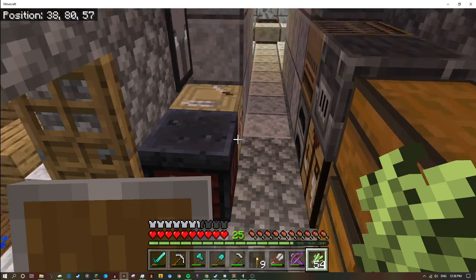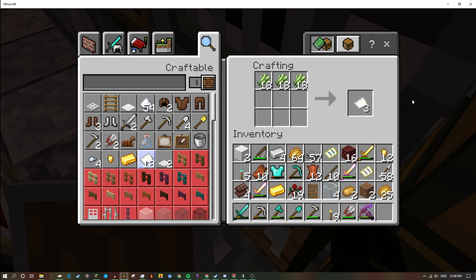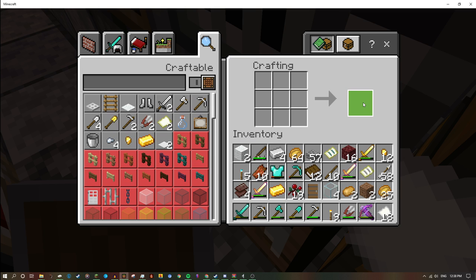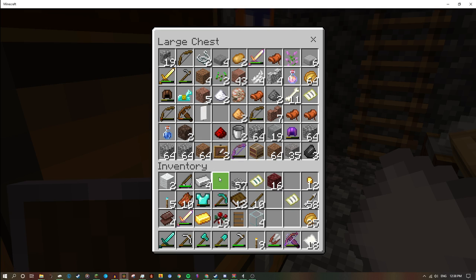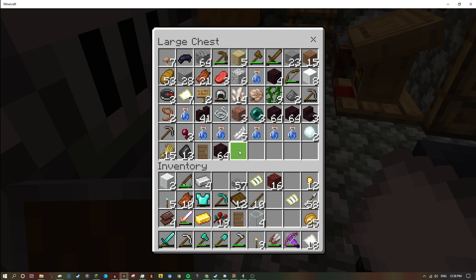I could turn this into paper. There we go, and then I can make more books — look at that. I need space, my inventory is so full. I need wood to make more bookshelves.